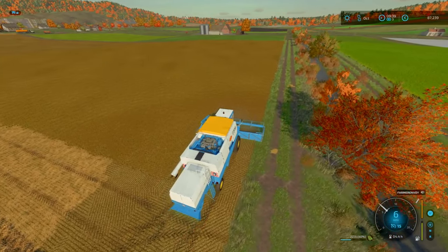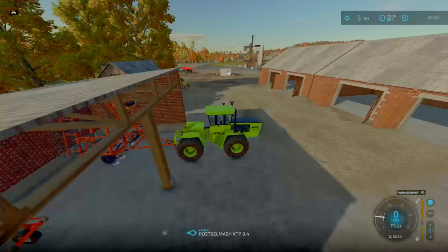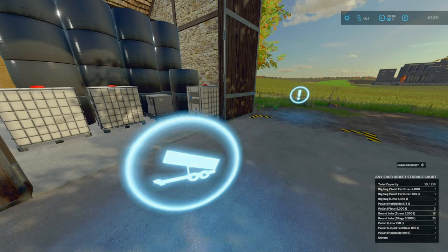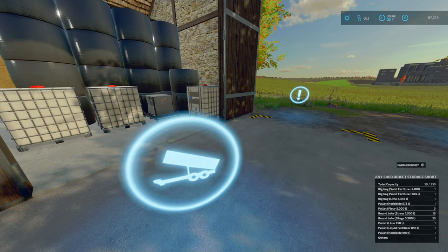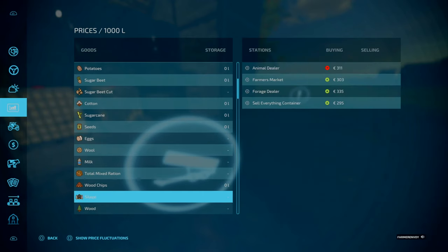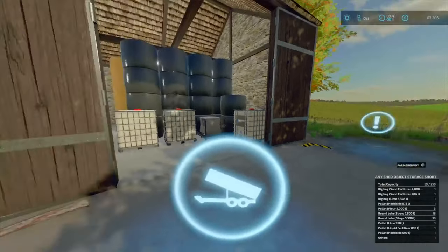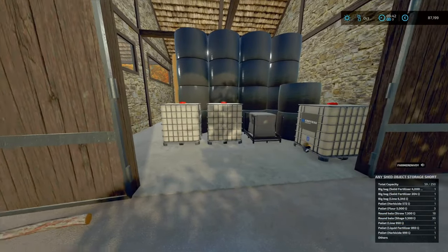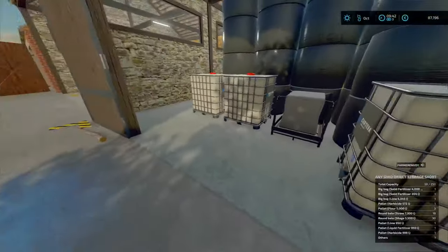We do have some bales, so I'm going to check on that. We've got 30-odd bales. We do have straw. I'm not going to do cows — I'll hold off on cows and do it on our next series. So 30 bales, 59,000 litres, 155,000 litres total. How much is the silage worth? It's going up — at 335 at the moment. I'm tempted to sell all that silage. At 335 that's about 50 grand. We've also got a couple of pallets of flour — three pallets in here.